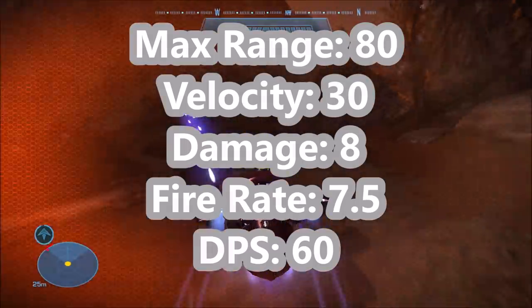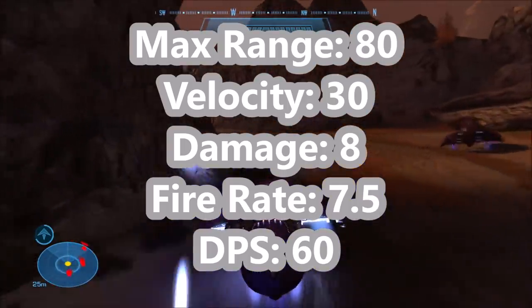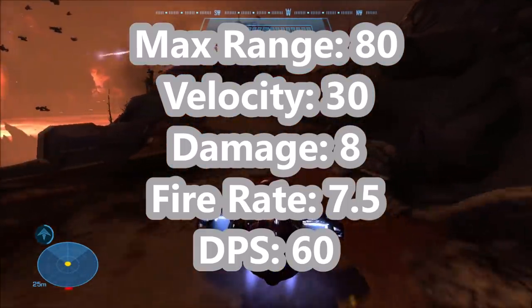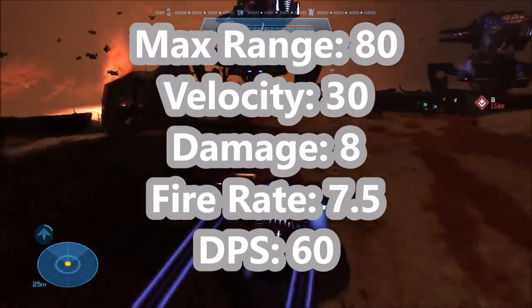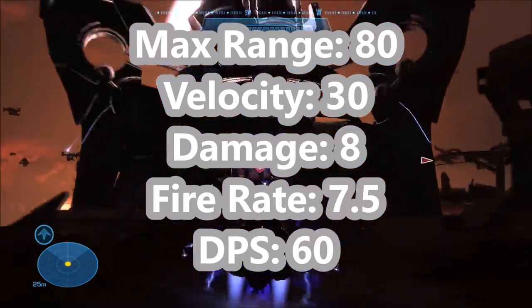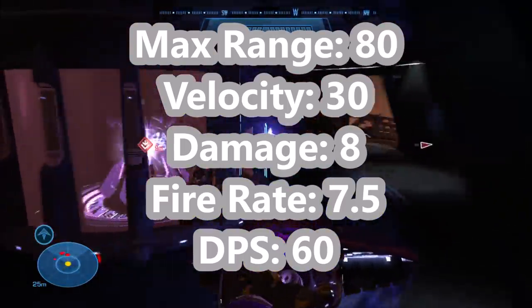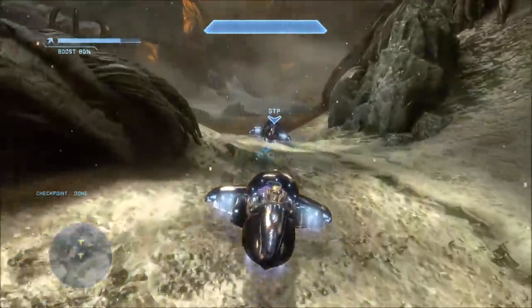As for the weapons, still very similar — max range of 80, velocity of 30, but damage is now 8, reduced from Halo 3's 12. So it's even weaker in Halo Reach. The fire rate remains the same, so because the damage is reduced, the damage per second is now only 60 — even less than Halo 3's DPS of 90. Overall, the Ghost's weapons have been getting progressively weaker each game starting with Halo 2.